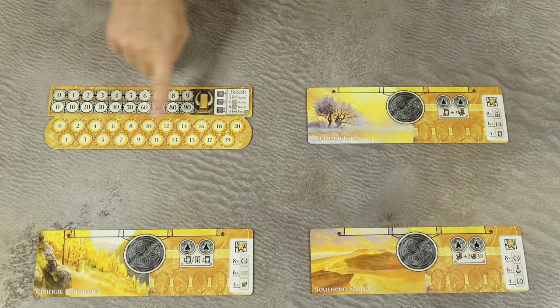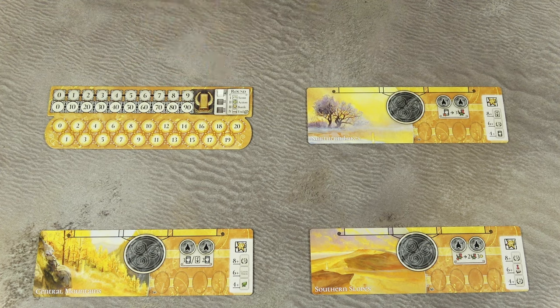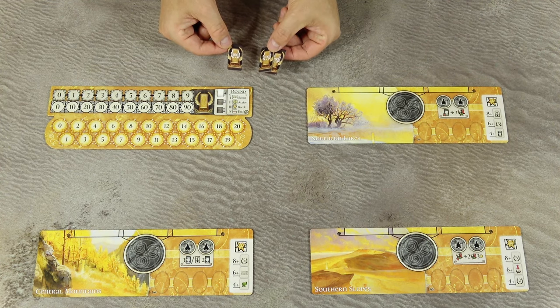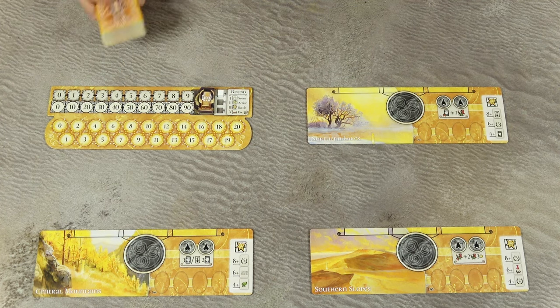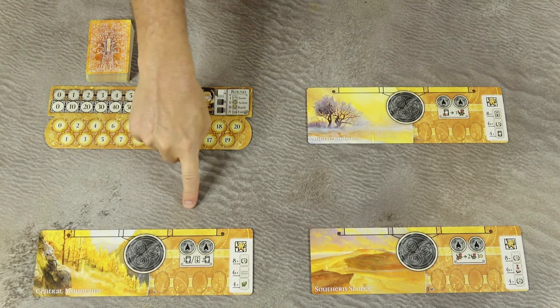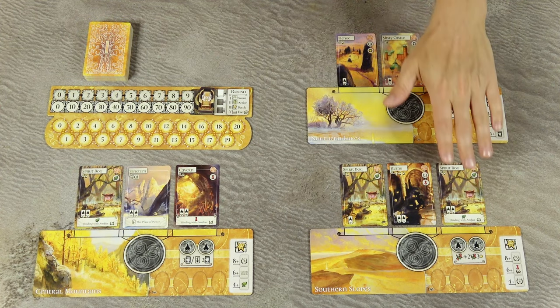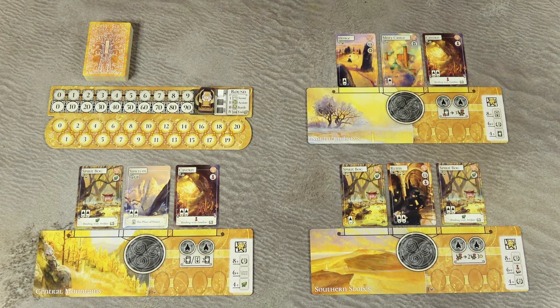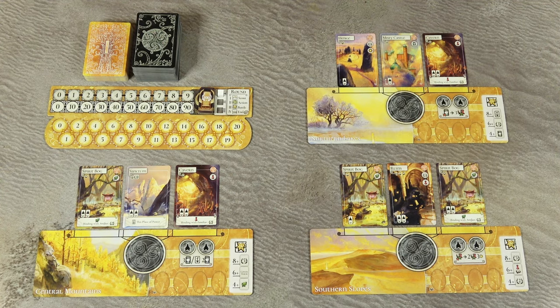Place the victory point track and the mana track nearby. Place the round marker in the first space of the round track and take one victory tile per player, placing it on the space called the throne. Shuffle the places of power to form a draw deck and for each region draw the number of cards indicated by the illustrations, placing them face up. Keep the draw deck above the mana track.